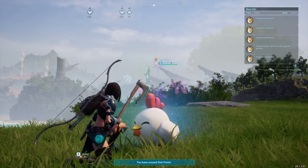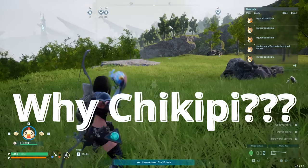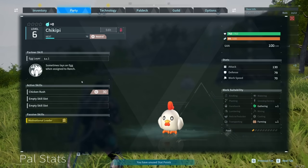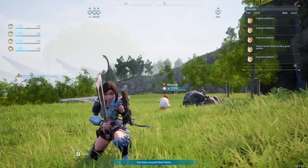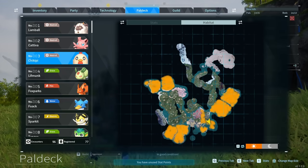Coming in at number 12 is Chicopee. Chicopee is a pal that lays eggs when assigned to the ranch, and that's literally the only reason it's on this list, because eggs are used in cakes, cakes are used for breeding, and breeding is a huge part of the game. If you want to farm up some Chicopees, you can find them at these locations.